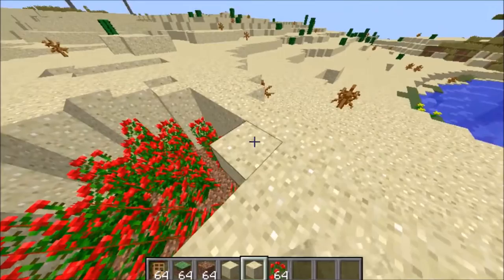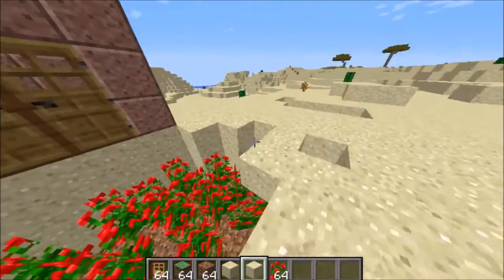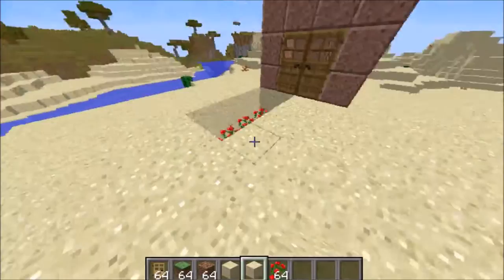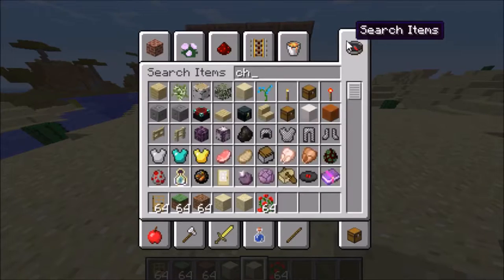Now the roses should be one block off the top. Then you're going to want to place your sand. You have to remember which one is your falling sand. One thing you could do is put gravel or red sand, but then it would be a little bit more obvious.